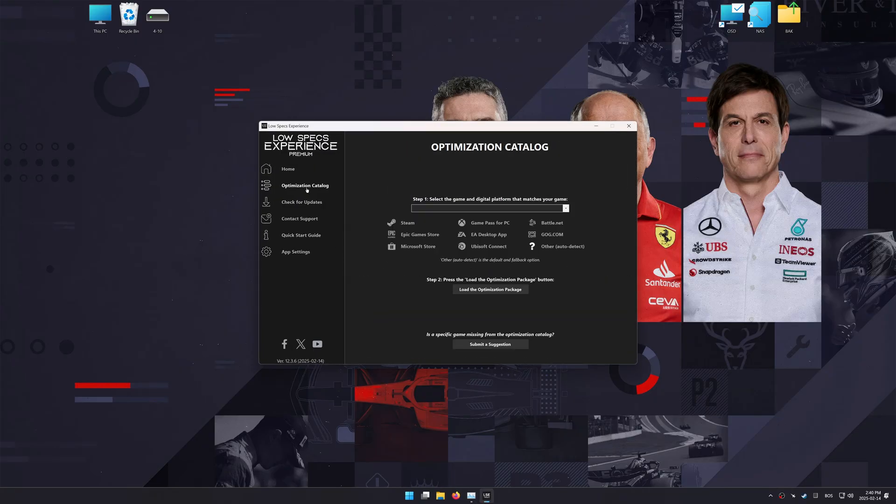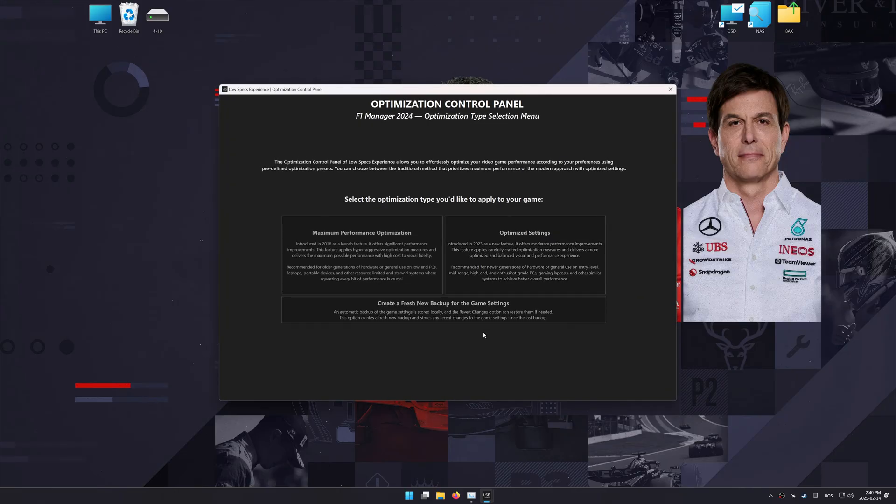Now go to the optimization catalog, select the applicable digital platform, and select your game from the drop-down menu. Once done, press the load the optimization package button. Low Specs Experience should automatically detect the game version installed on your system. If it does not, you will be asked to manually select the game installation directory. Now press OK and the optimization control panel will load.